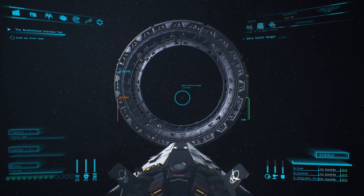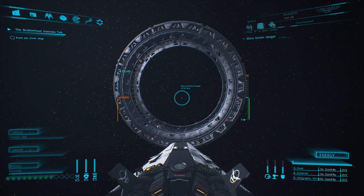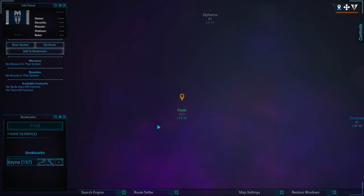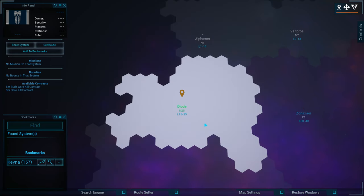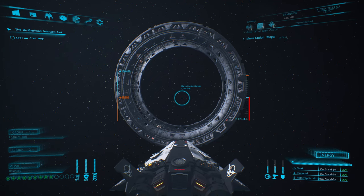Welcome back. We are in Spaceborne 2 and I'm going to show you how you upgrade your ship today. We are at a faction hangar. I am in a hub system — this system happens to be Diode, Zonixer, or Alphaxos. It doesn't matter as long as it's a hub system because they all have a faction hangar.